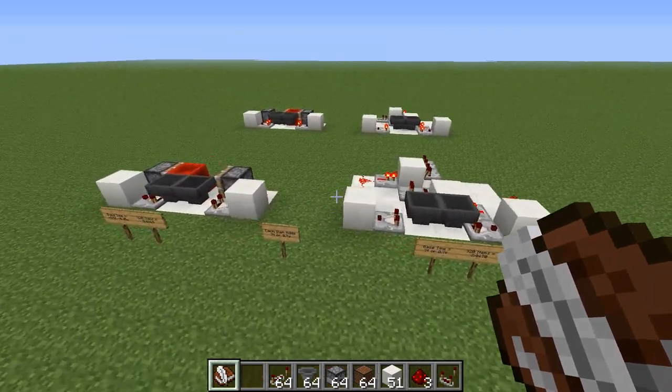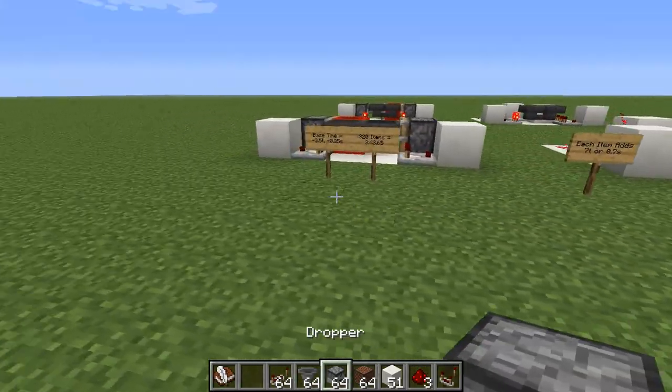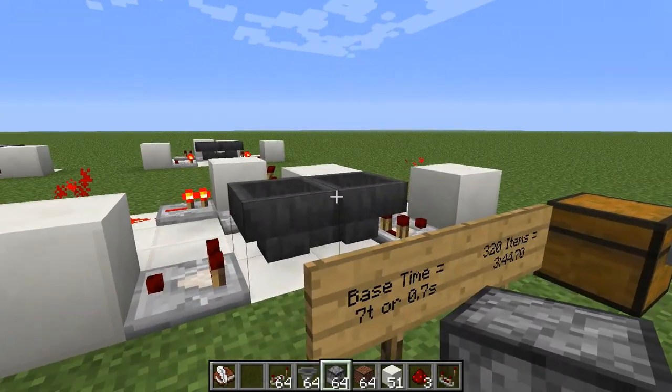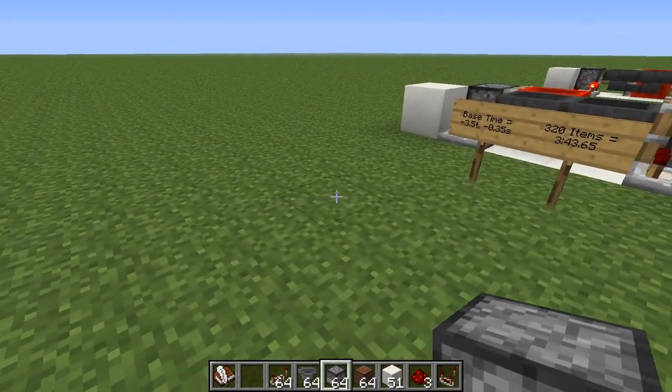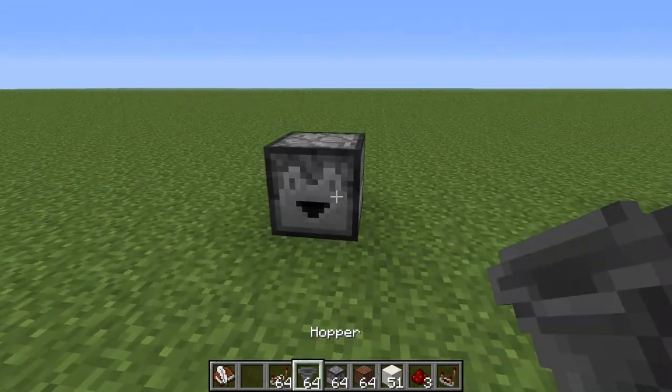You can also combine two of these timers — one acting as a multiplier — to reach extremely high times. I'm also going to look into using a dropper-hopper combo.